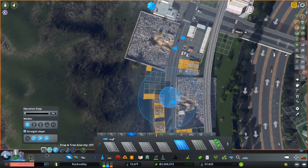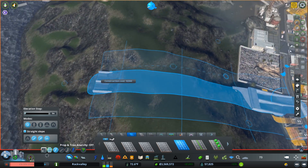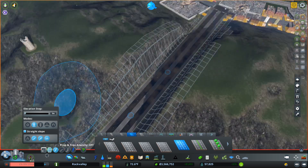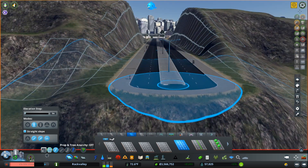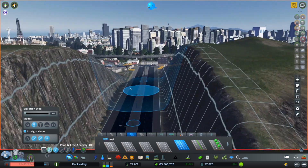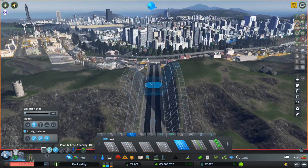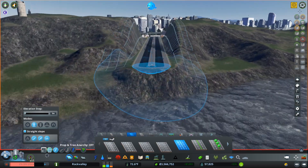And then, let's say we want to just create a little valley going through, because aesthetically that's what we want. We can do that. Check that out. With the power of Straight Slope and forcing to ground with Fine Road Tools, that is an amazing thing.